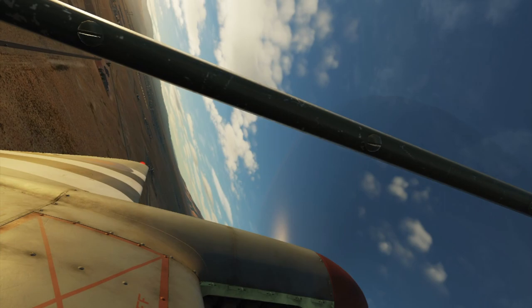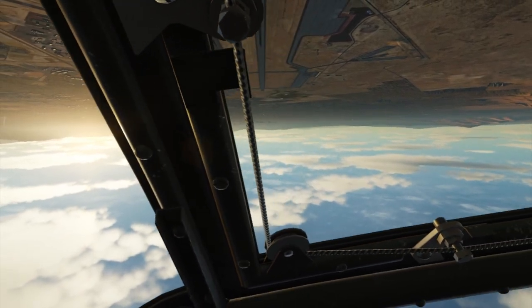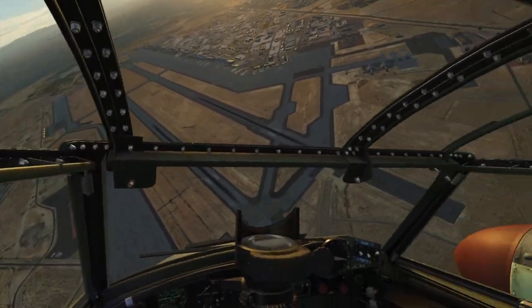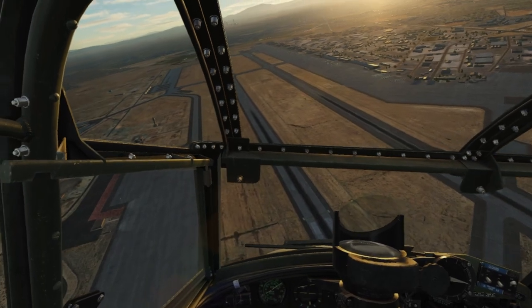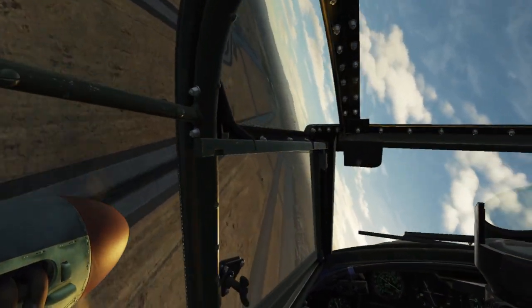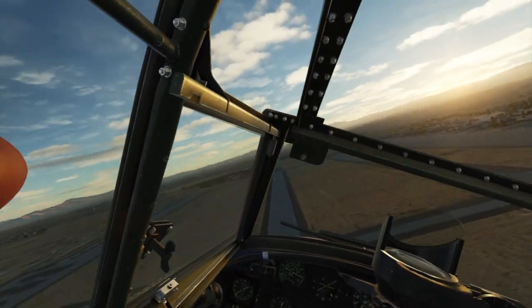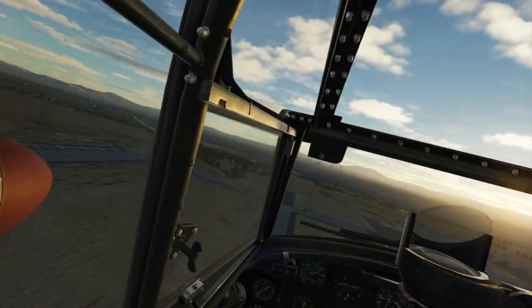I'm going to try an Immelmann, but with all that rudder kicking I lost quite a bit of airspeed. I had a hard time coming off the top of the loop and rolling inverted to upright, so the Immelmann just didn't work out too well. I'll come down, pick up some speed, and try it at the other end. In the meantime I'm just doing a series of rolling aileron rolls trying to track the centerline — not too bad.